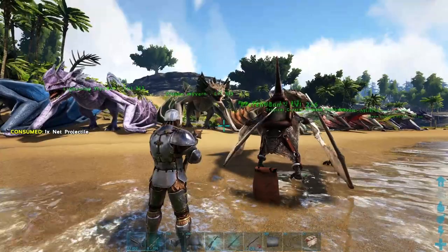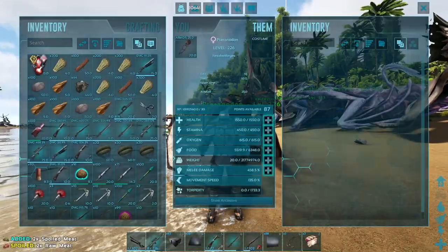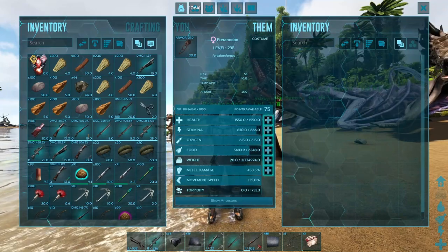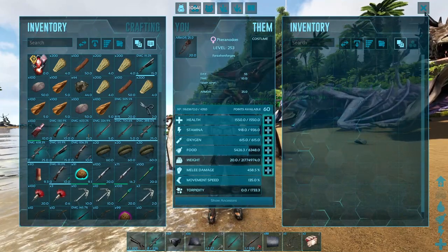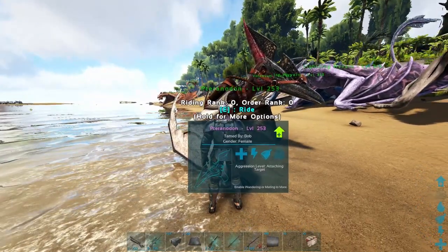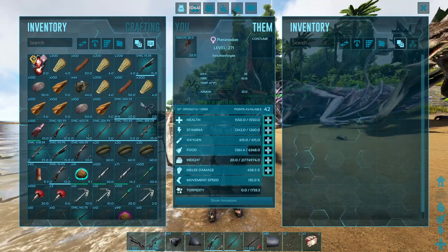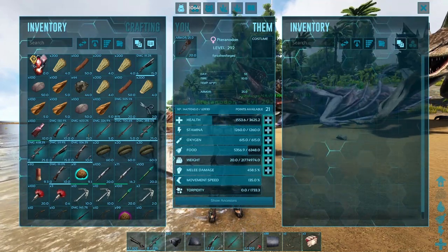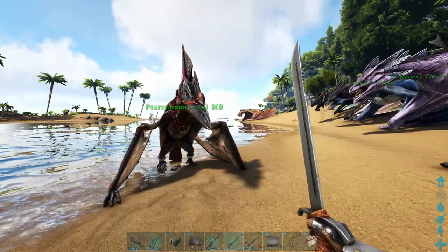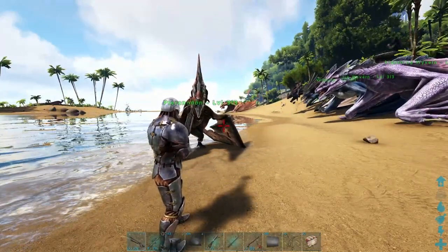Now let's get into what you actually need to tame a Wyvern. The very first thing you need is a Pteranodon — any Pteranodon. This is the bare minimum. I would highly recommend leveling up at least 1,000 to 1,200 stamina and putting the rest into health. There are much better mounts like a Trophy, Snow Owl, Griffon, Maywing, or Bloodstalker — anything faster. But the bare minimum is a Pteranodon. You're also going to want a Harpoon and a Sword, or something to kill with — even a Cryopodded dinosaur works, since you can netgun Wyverns. We'll use that to get the milk. No trap, no nothing. Easy peasy.